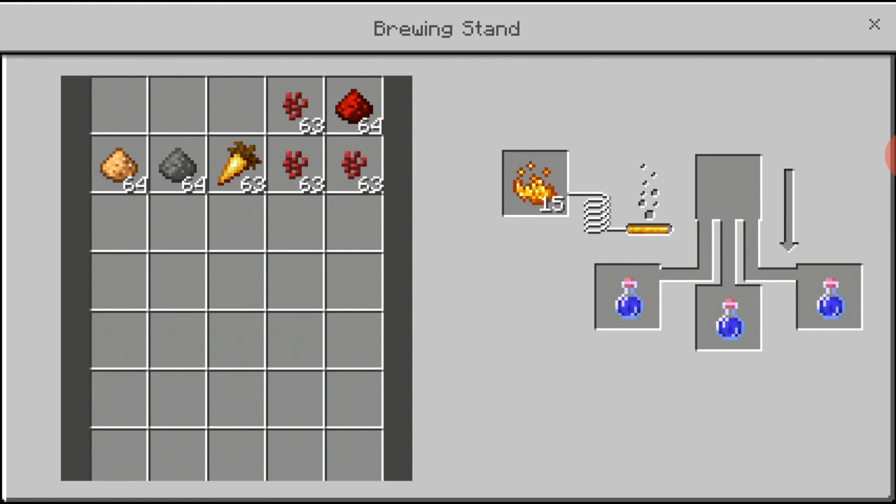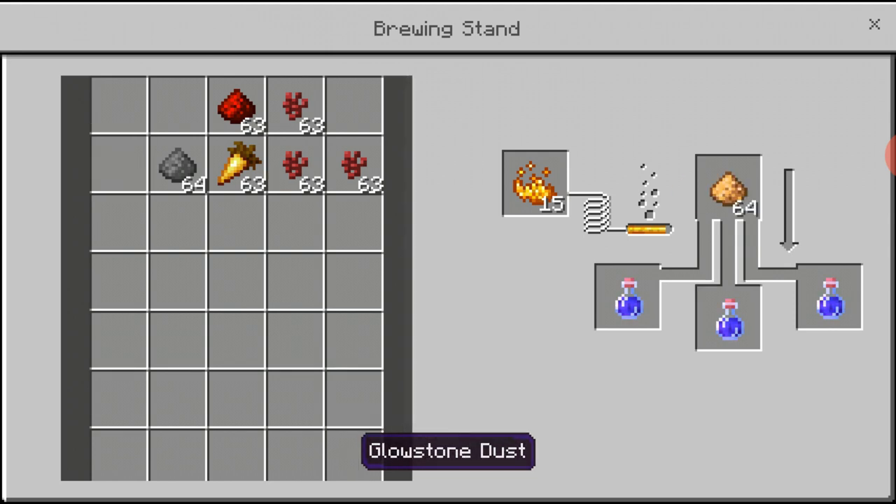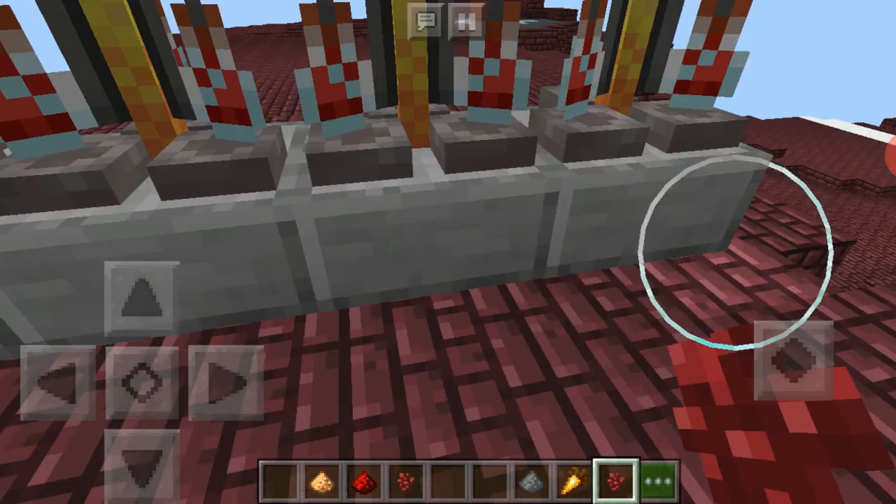Now if you want, you can brew your primary potion again with a modifying ingredient to create a secondary potion. Use glowstone to make the effect stronger, gunpowder to make it into a splash potion, or redstone to make the potion's effect last longer. However, if you use redstone and then put glowstone on it, they cancel each other's effect — as you can see it's at eight minutes now, and if I put glowstone in it won't work.